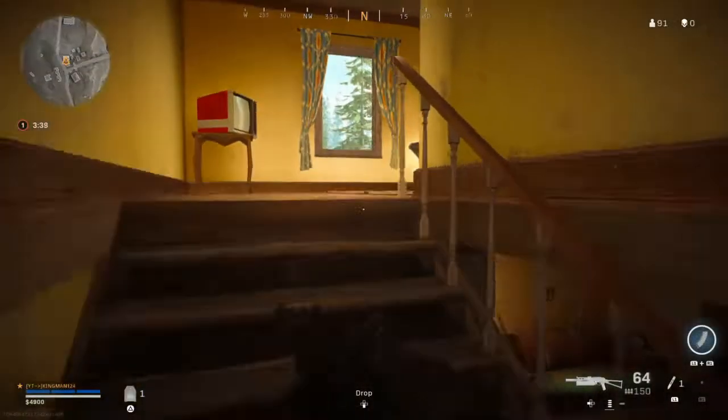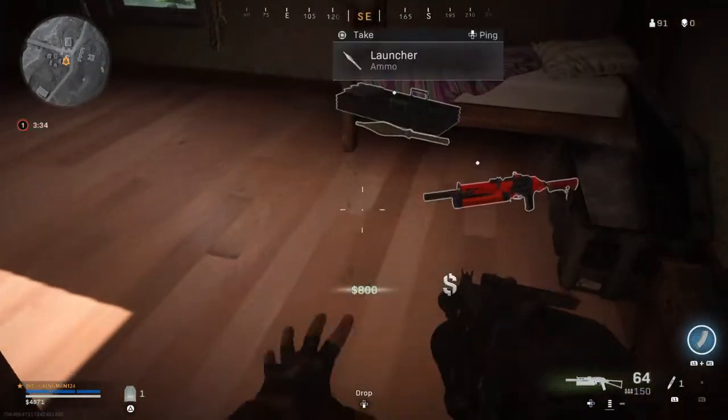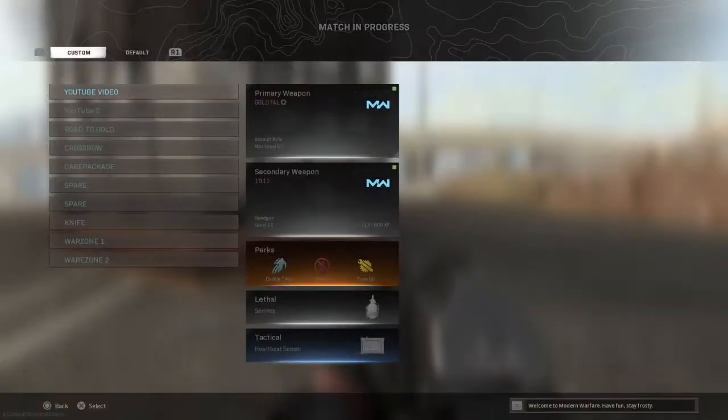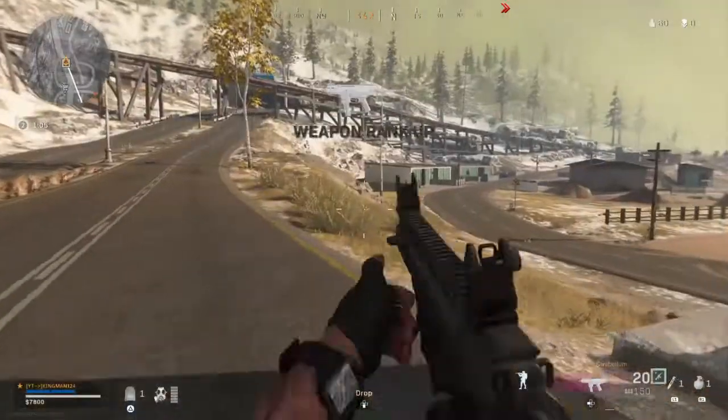For this you're going to need a loadout drop, and you're going to need at least 10,000 points to buy it. So first you want to start collecting money, get 10,000 cash, then buy a loadout drop. Go to the loadout drop and pick the class that has the frag and the stim.